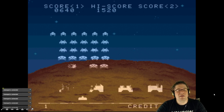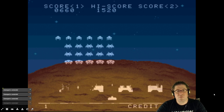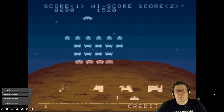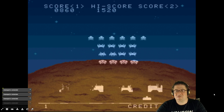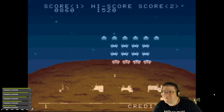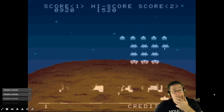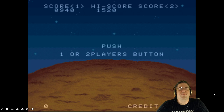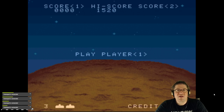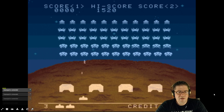Don't let them get down too low. I got 150 points — is that because it's my third UFO? 940 points so far. The high score shows 1520 — I don't know if that was already there. 790 points on this run. I let them get down too far and I can't dodge.